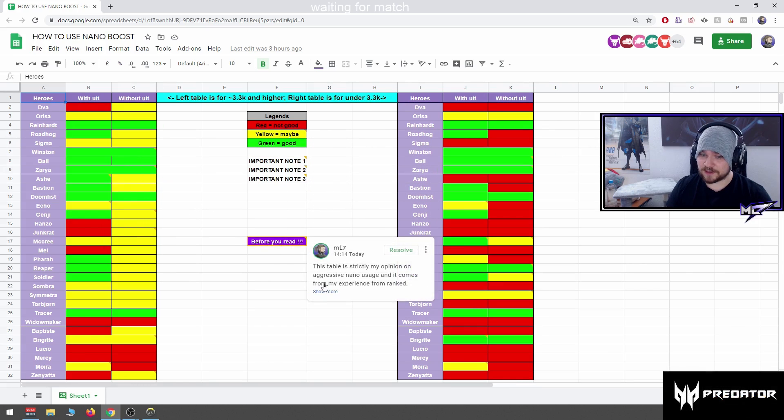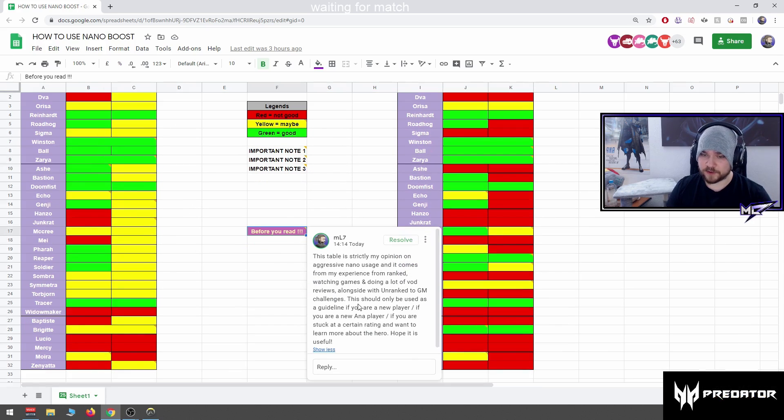Before we start, if you hover over them you see a lot of notes. This table is strictly my opinion on aggressive nano usage and it comes from my experience from ranked, watching games, and doing a lot of VOD reviews alongside ranked-to-GM challenges. This should only be used as a guideline if you're a new player, a new Ana player, or if you're stuck at a certain rating.